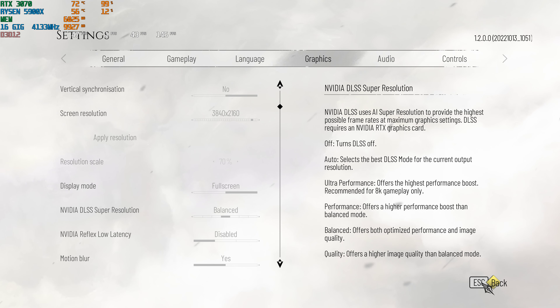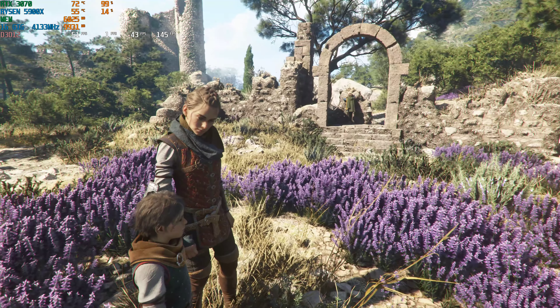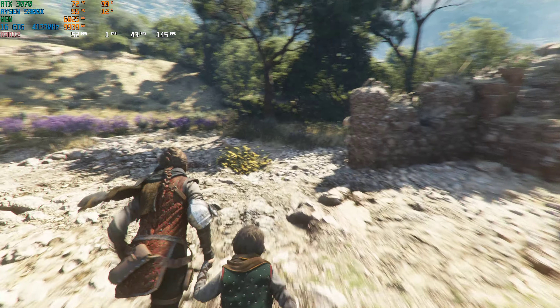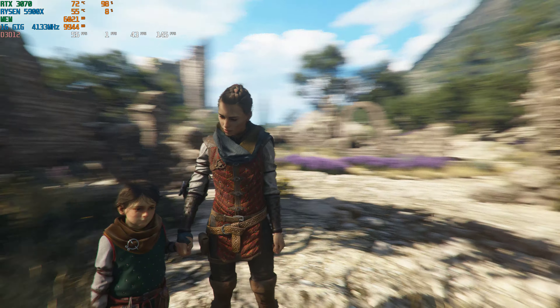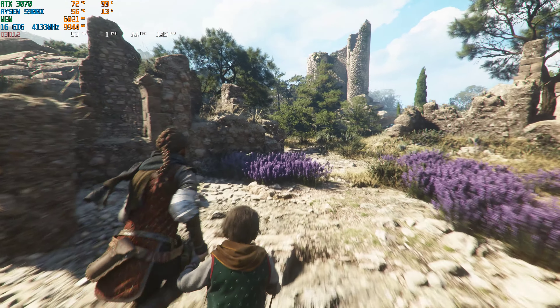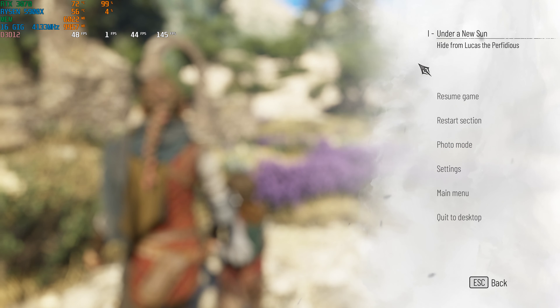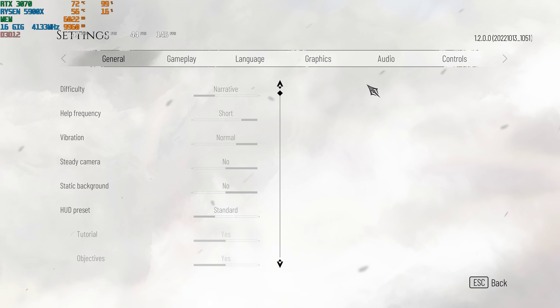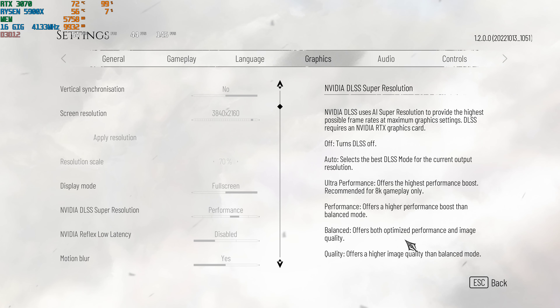We're going to look at DLSS — Deep Learning Super Sampling from Nvidia — and try to see if we can improve on that 30 fps. Let's go into the settings. We're in 4K, 3840 by 2160, on 100% resolution. Remember, on PC the lower the resolution the better frame rate you get. We've got no Nvidia settings on at the moment and we're on the Ultra graphics preset. We're going to try that first and see where we go.